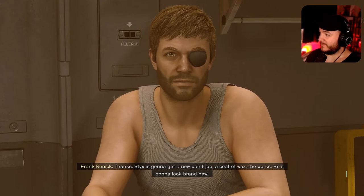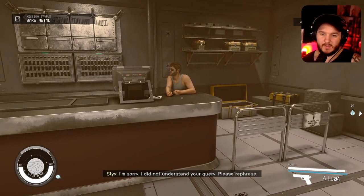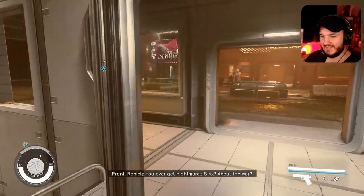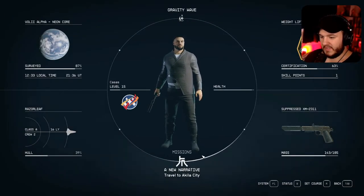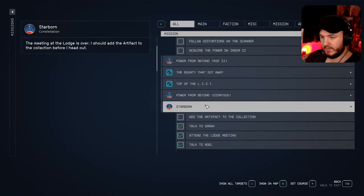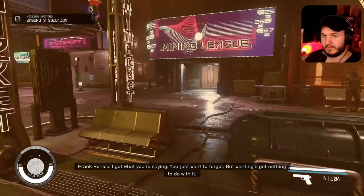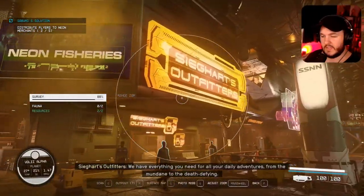We can ask Styx about cross promotions — 'I don't need any handouts.' A New Narrative quest got updated. Let's travel to Aquila City. We could also follow distortions. We have the Saburo flyer quest — distribute flyers to Neon merchants. Let's start doing that.